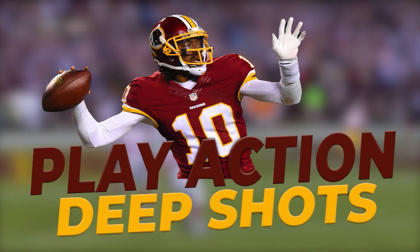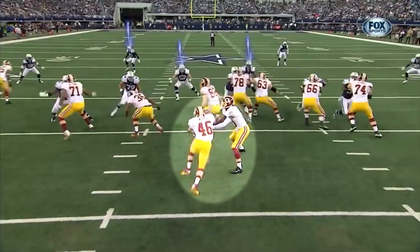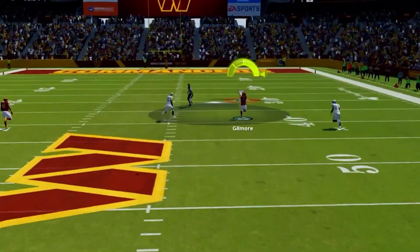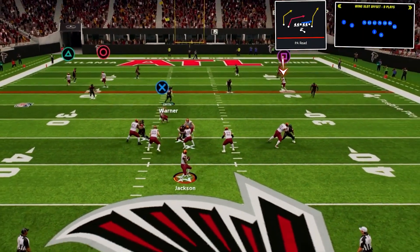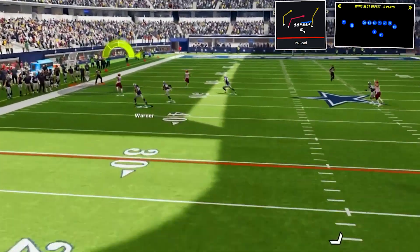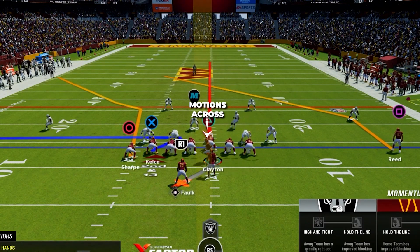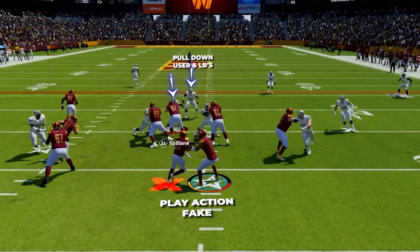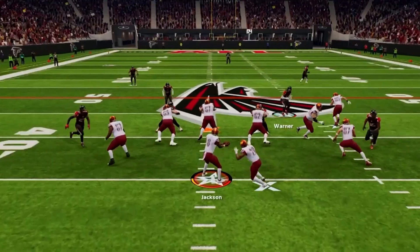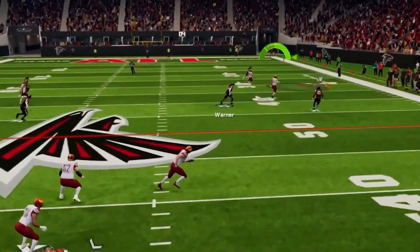Having such an incredibly dynamic run game allowed Washington to have a super dynamic play action pass game. This was perfect to work off their runs — when linebackers and safeties started cheating up, they could hit play action plays and push the ball down the field for big pickups. The play action play we're going to look at is PA breed in wing slot offset, a great vertical shot play to push the ball deep. Come out with your tight ends to the wide side of the field, then put your slot receiver on a streak and motion him across the field. After the snap, you'll have a play action fake to draw users and linebackers down toward the ball, opening up space for our tight end on a corner route. If the flat defender stays shallow, fire this in for a huge pickup deep along the sideline.